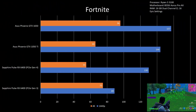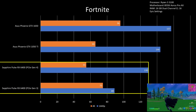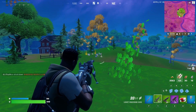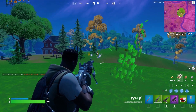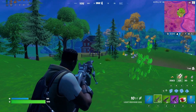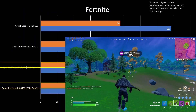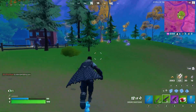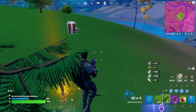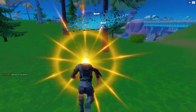For Fortnite on 1440p and 4K epic settings using performance mode, RX 6400 is again at the bottom of the charts. However, consider the results invalid and use them for reference only, as the game itself will perform drastically different depending on whether you are in a building, outside, in the storm, or hiding in the bushes. The PCIe Gen 3 appearing better at 4K than Gen 4 is due to different gameplay conditions, not a meaningful difference. Consider these results as a reference that Fortnite can be easily played using RX 6400, and I will retest this further using a better processor.